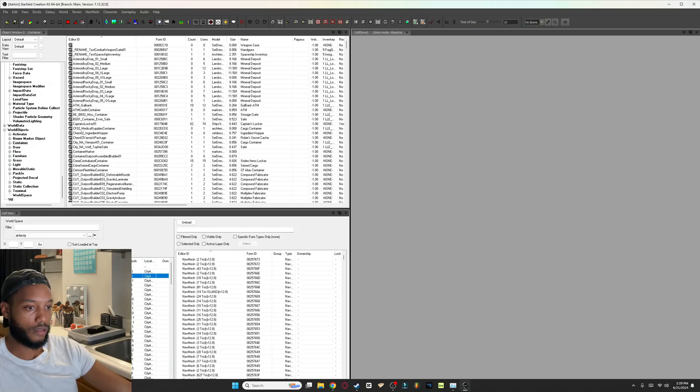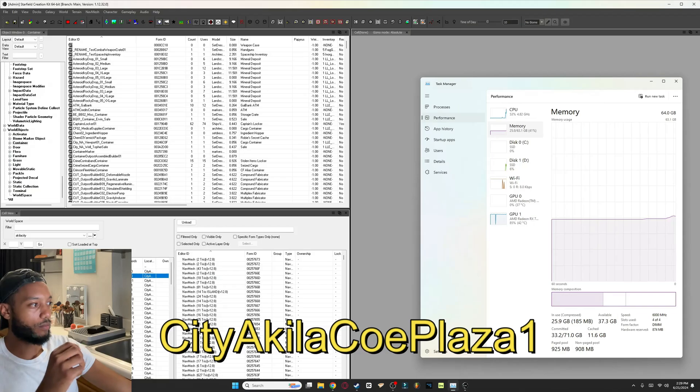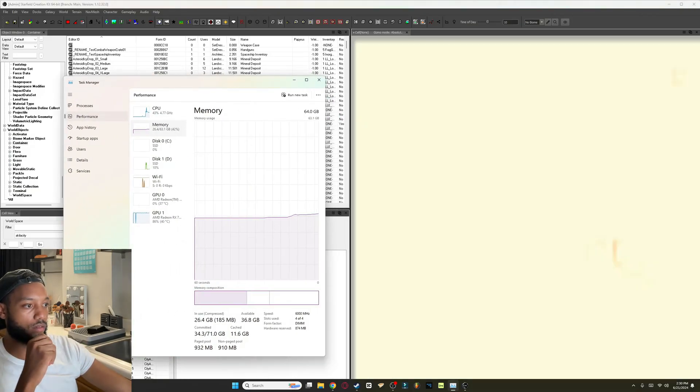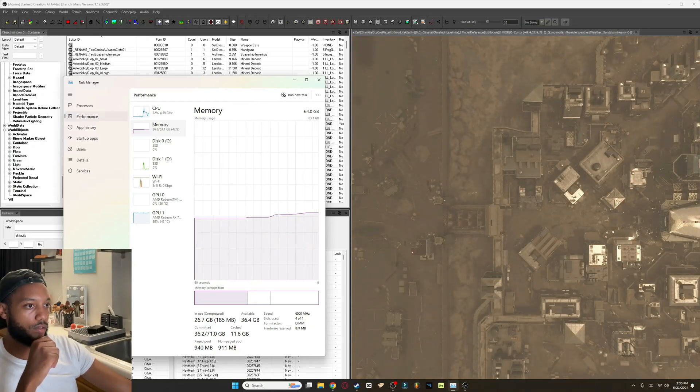For this video we're going to load into the town, so we'll double-click 'City Akila Core Plaza One' and give it a minute. Watch the RAM go up again probably.